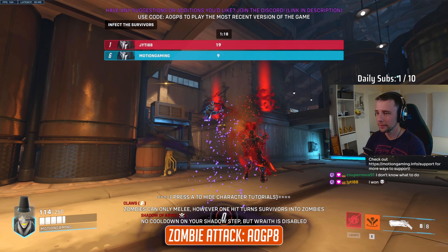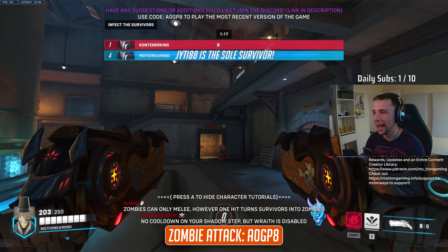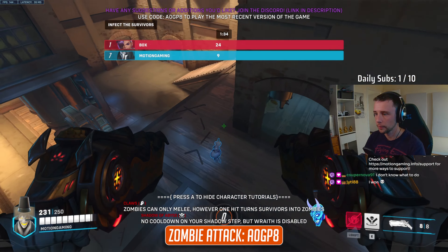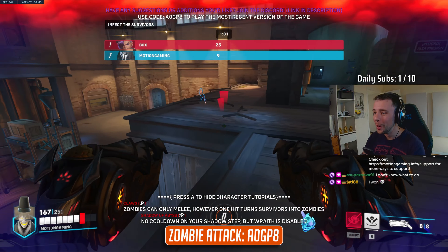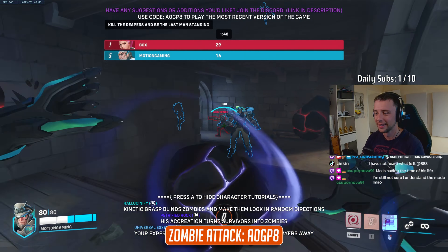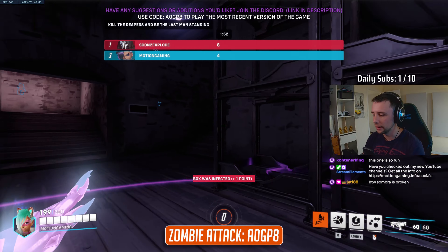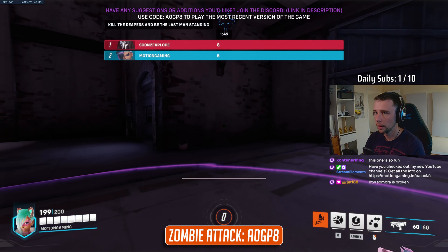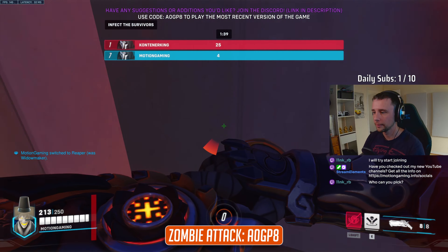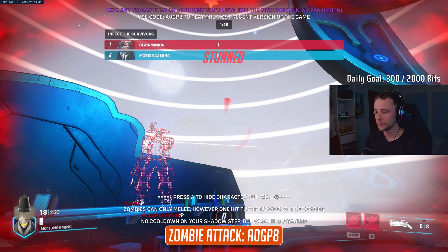Escaping the Reapers won't be easy though, as they have no cooldown on their teleport, and each infected survivor will become an additional Reaper to avoid. The 13 available survivor heroes each come with new custom abilities, with my favourites being Widowmaker's Venom Mine that maxes out your look sensitivity, Zarya's Projected Barrier that can teleport anyone away, and Sigma who gets an insanely slow rock that instantly infects any survivors it touches. When I played with my Twitch viewers, we found that Sombra should be disabled due to her new passive ability making her completely invisible to infected players, and that you can manually add in more maps for more variety. The mode also comes with bonus modes including minigames, fog for an even more spooky experience, and hide and seek.